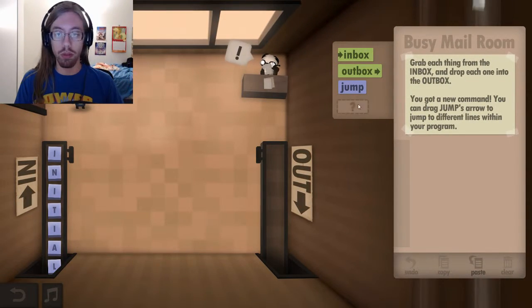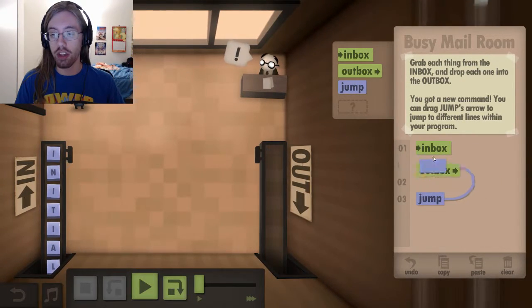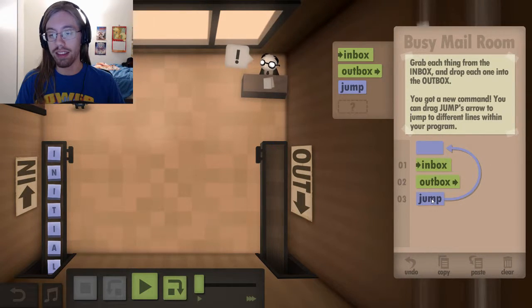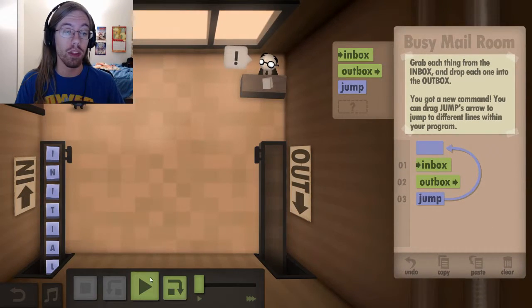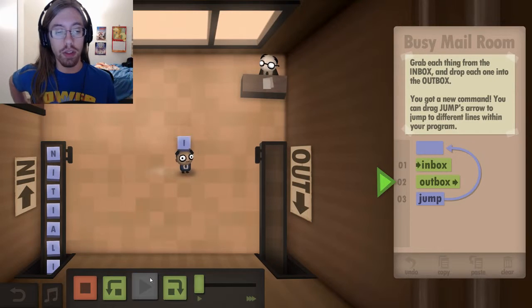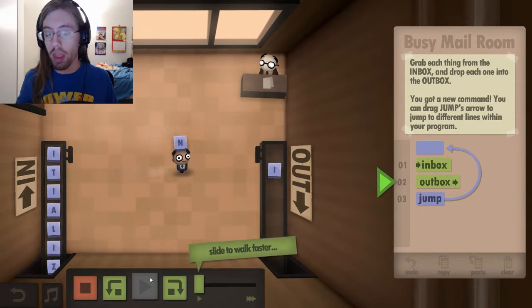Now we get jumps, which basically causes a loop. So basically I can do inbox-outbox, then jump. Which, once it hits that, it'll go back to this point in the program and then redo the inbox-outbox. And it'll just keep repeating until all of the inputs are gone.